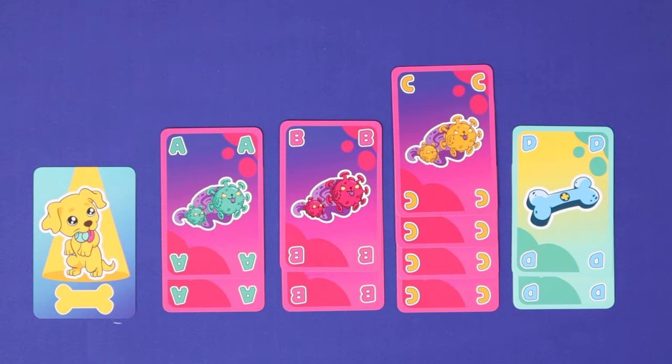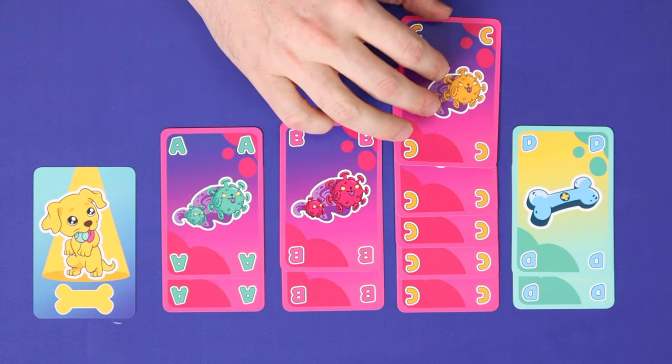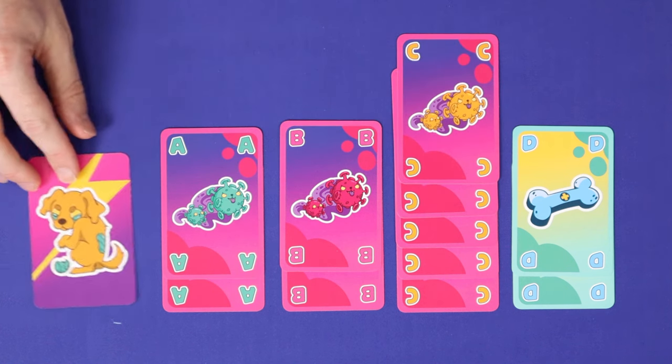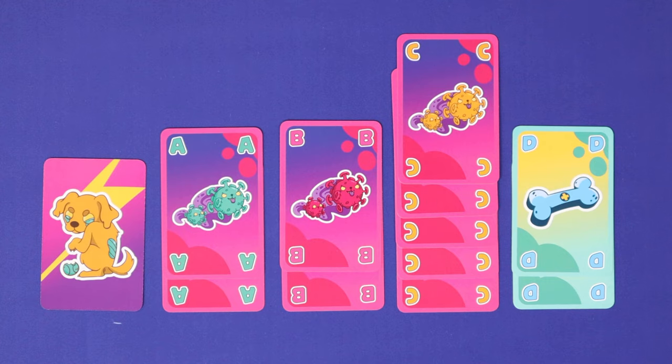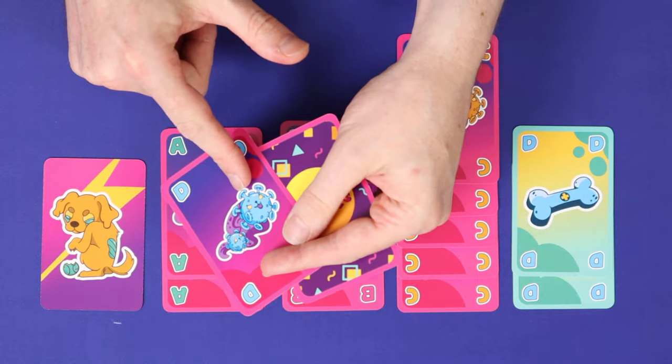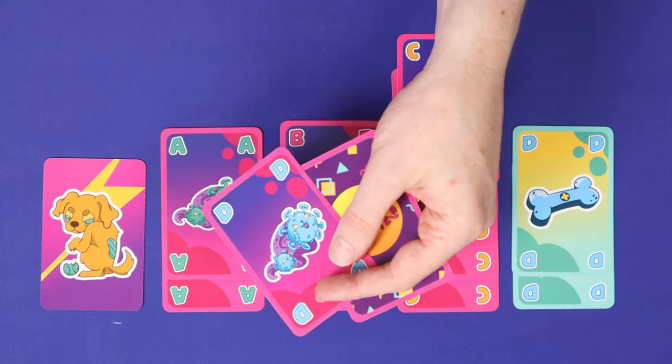The game can also be won by the last player standing. Get stuck with 5 infection cards of the same type, and your puppy becomes a zombie and you can no longer win. But that doesn't mean you're out of the game — you can still play an infection card on your turn, exacting well earned revenge on the opponents who betrayed you.